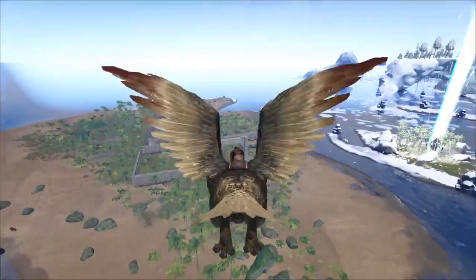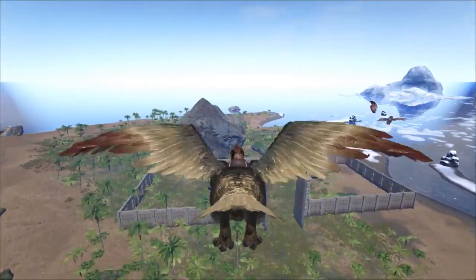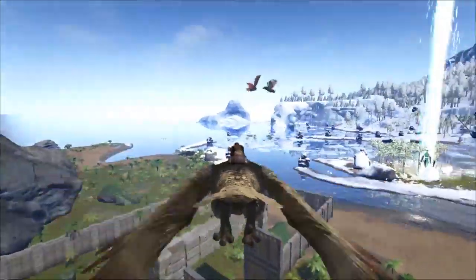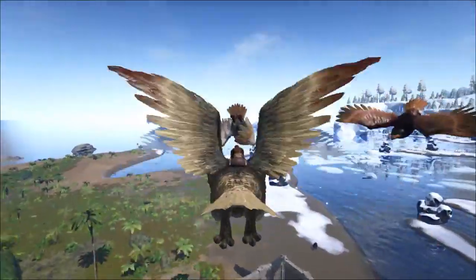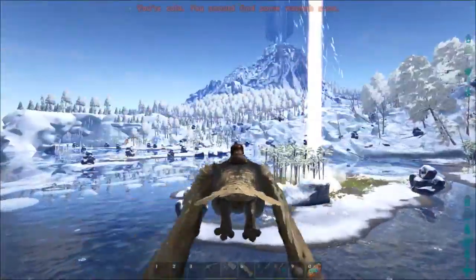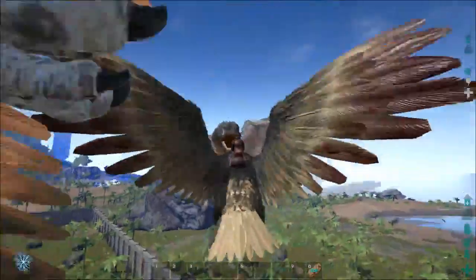We need to start work on the foundations in there, but before we do that, we need a couple more things done. We have our doed, so we can get stone fairly easily. We still need something for wood and something for thatch. For wood, we have the option of getting a mammoth or getting a beaver.